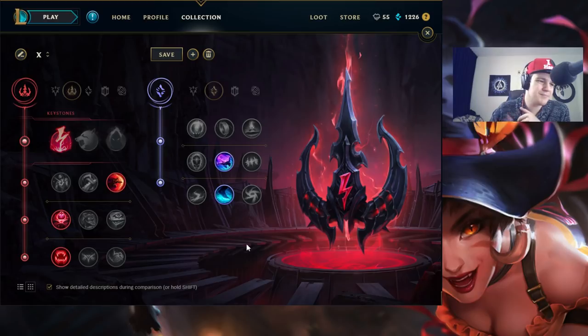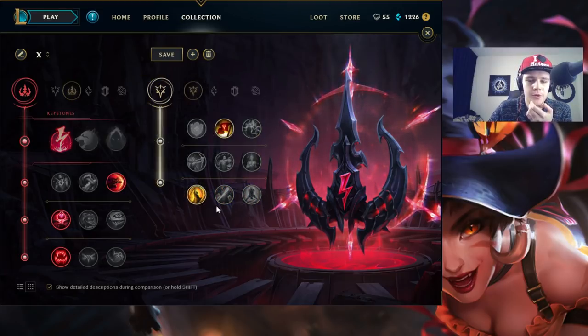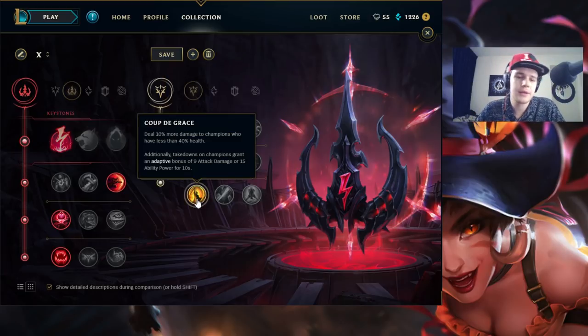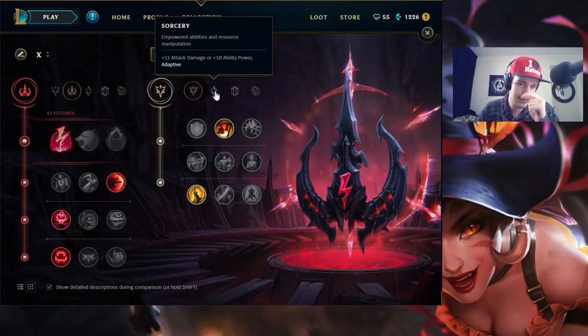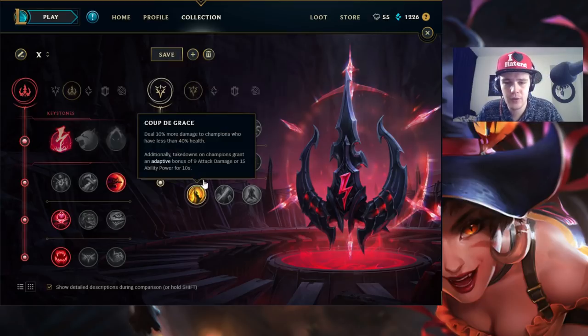Combine Electrocute with Scorch and you can get the ball rolling a little earlier — like those close fights at level 3 in a 1v1 against the enemy jungler. Scorch can definitely help you out. The other option is you can also go for the Precision tree and go for the classic Triumph with Coup de Grace. As soon as you take someone down you get health restored plus a little bit of extra gold. Coup de Grace helps you execute — you land that spear, it puts them below 40% health on a squishy target, then you go in W then Q and deal 10% more damage.